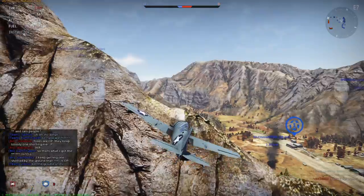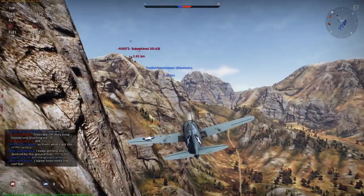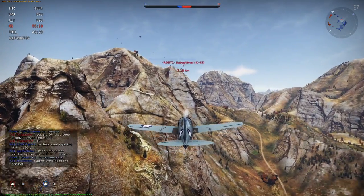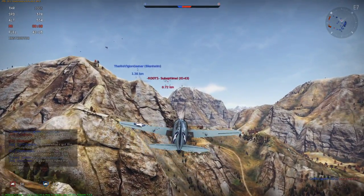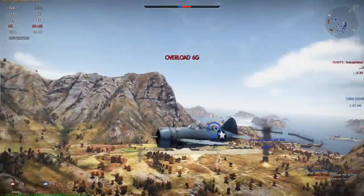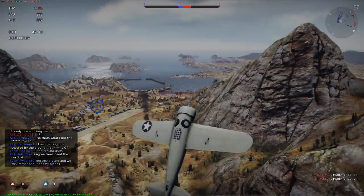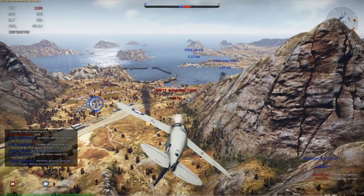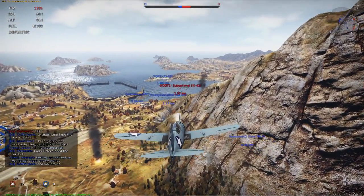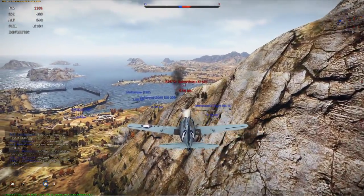We're losing by a bit — you guys are on my tail. I think we're going down — 43. Engage him! He's coming straight for me, I'm going to dive. He's going to loop — look right behind him. How are you doing Brownie? I'm trying to use my rockets to shoot these tanks — I only have two kills.